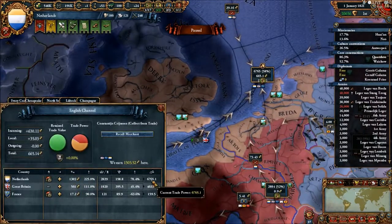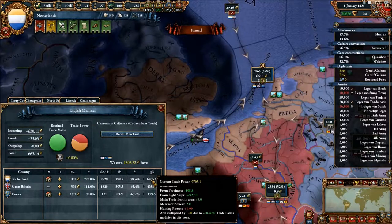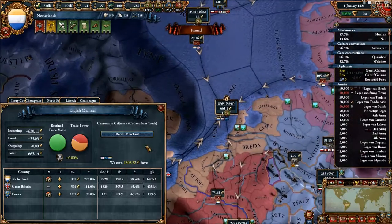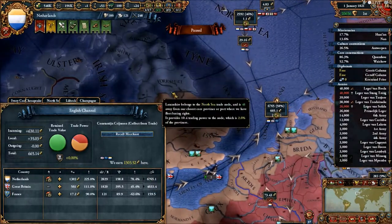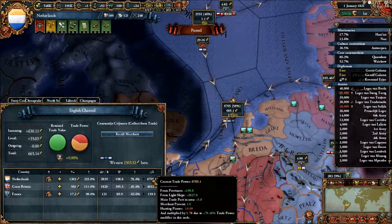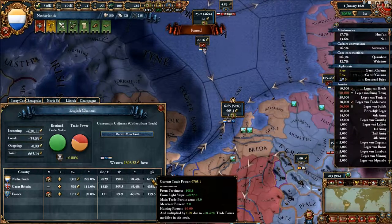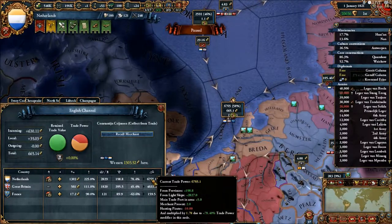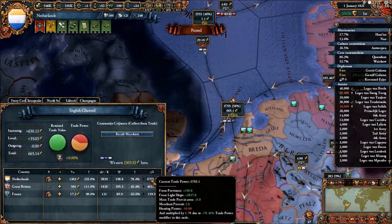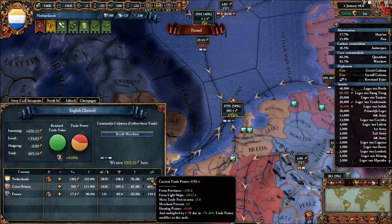To increase your trade power you need provinces with high trade power. After the 1700s and later into the game — especially for countries with lots of ships — most of your trade power is going to come from light ships. I get 2,827 trade power from light ships versus 198 from provinces, so my light ships do much more for my trade power than my provinces ever could.